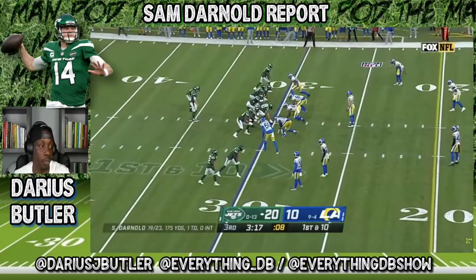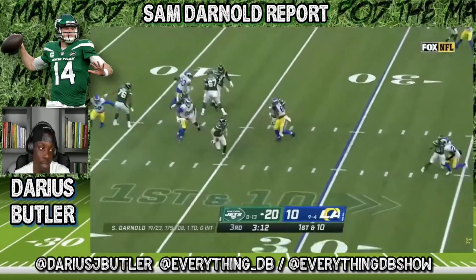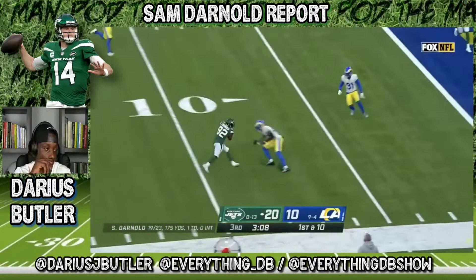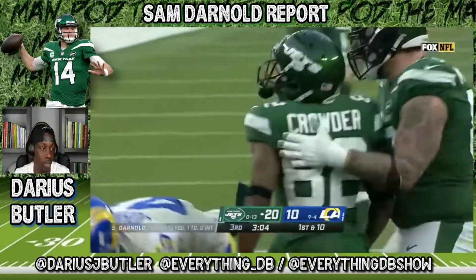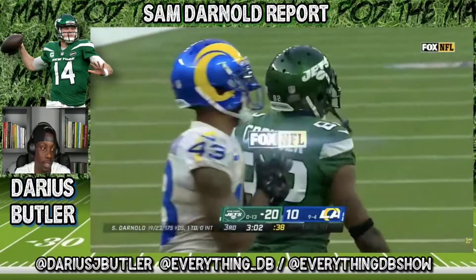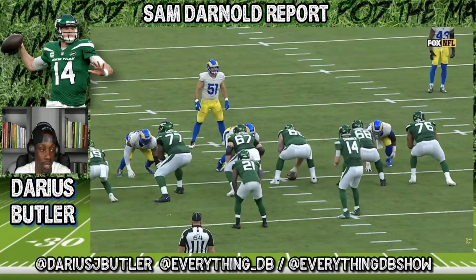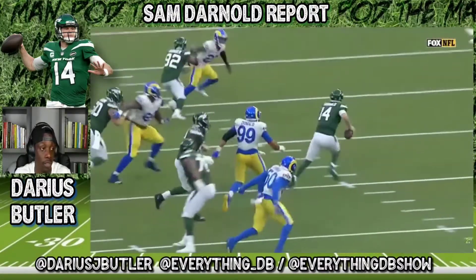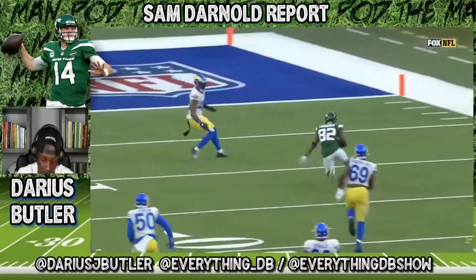First and 10 — Sam Darnold feels the pressure, uses his athleticism, keeps his eyes downfield. That's number 99. Keeps his eyes downfield, nice throw, nice little teardrop, a little float over the top. Let Crowder catch it and do something with it. This is the best version of Darnold — this is what you got to get consistently. See the pressure, avoids it, athleticism, eyes down the field. Great decision right there.